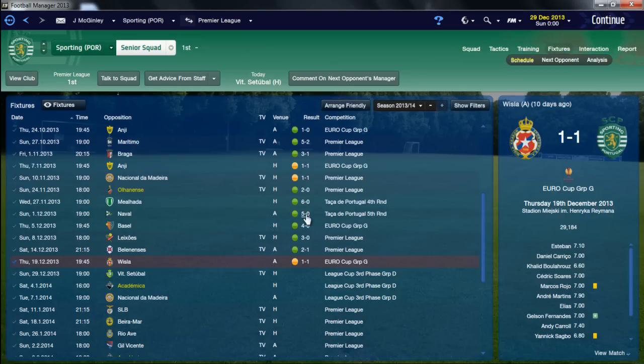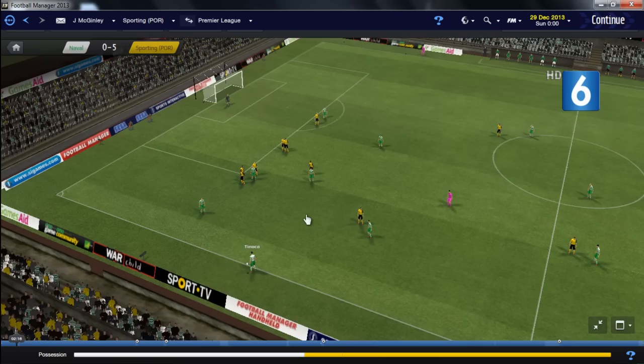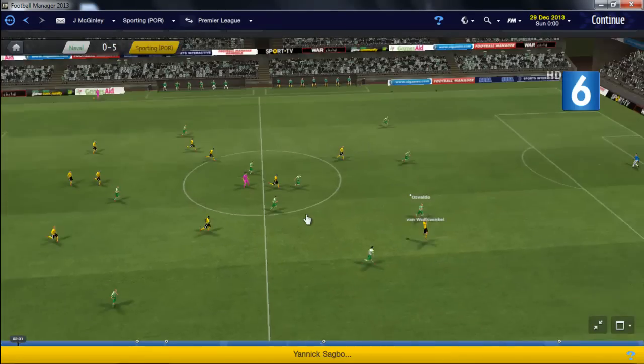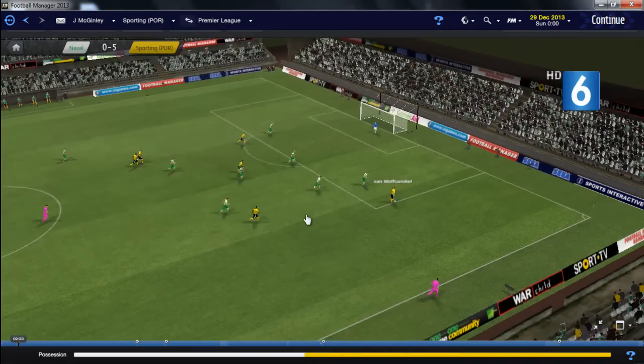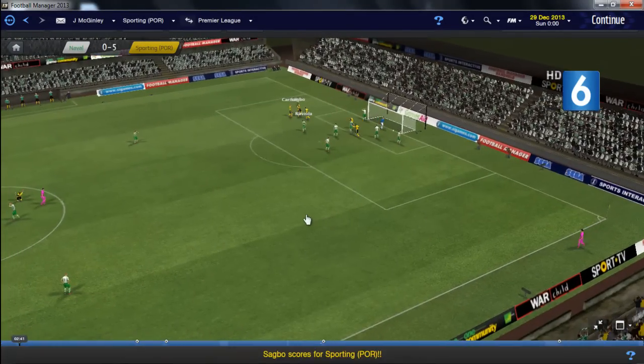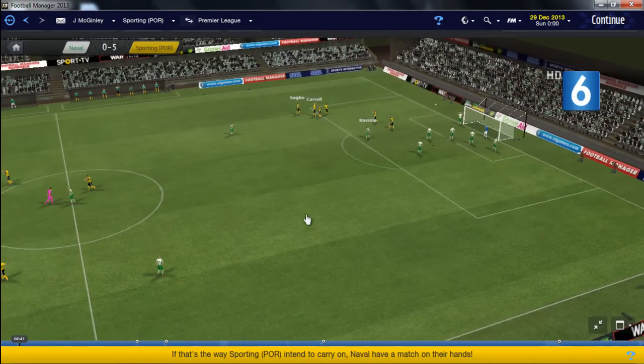I'm going to show you the goals from the Naval game in the cup to demonstrate the passing movement at its best. I'll show them in 3D so you can appreciate it more. Here's the first one - a beautiful ball over the top, Van Wolfwinkel takes it down, sends it over, Carroll heads it but Sagbo is running into the space for the follow-up.